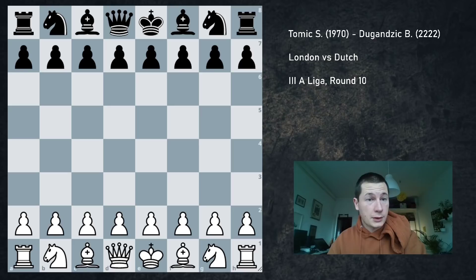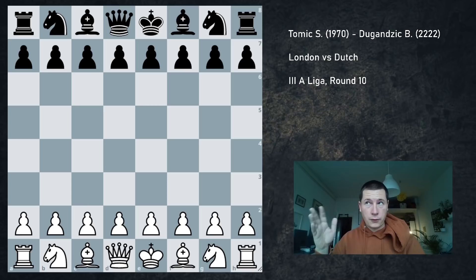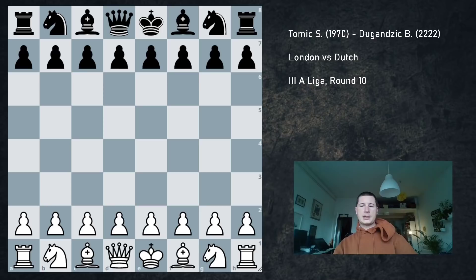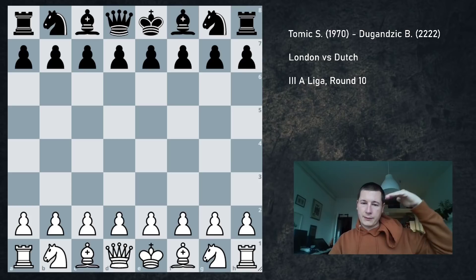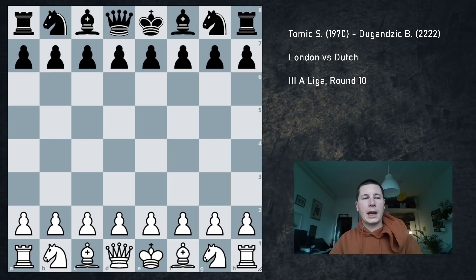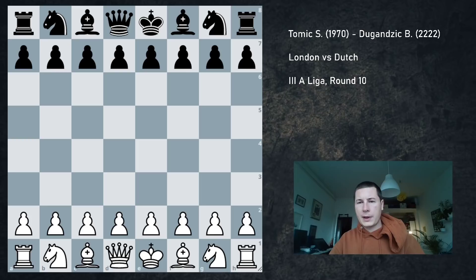Hi everyone, Stjepan here. I'm going to continue covering games from the 3rd Croatian League. After I came back from Italy, we still had 4 rounds of the league to play. There are 13 rounds in the league and 4 worst-scoring teams go to a lower league at the end of the season, while the best team advances to the 2nd league. We were somewhere in the middle of the table. I was playing board 2 against a National Master rated 2200.